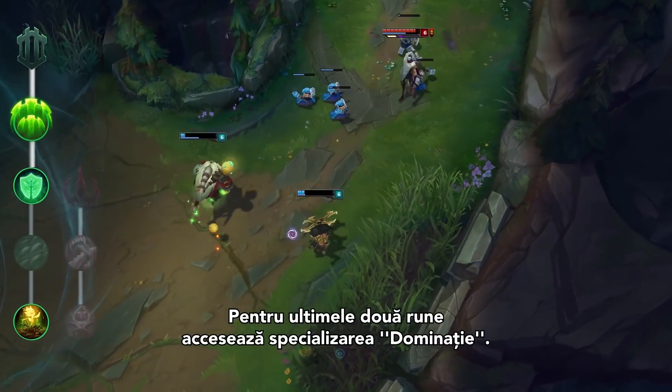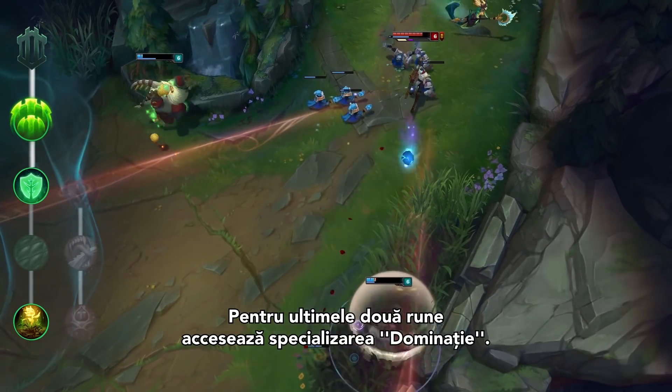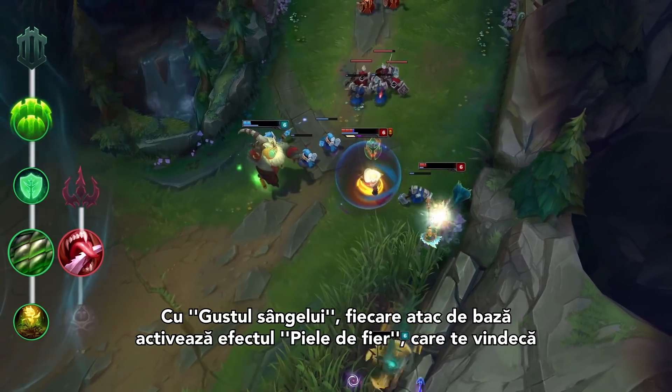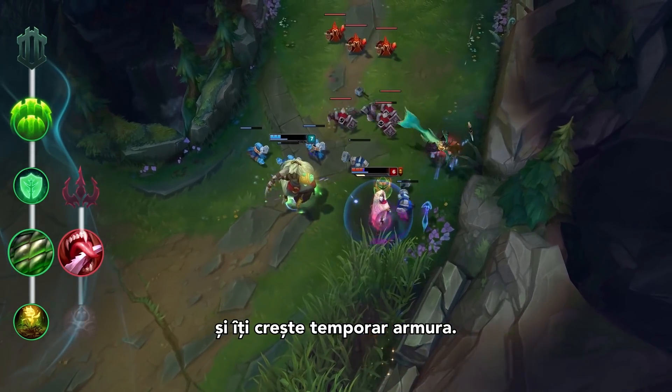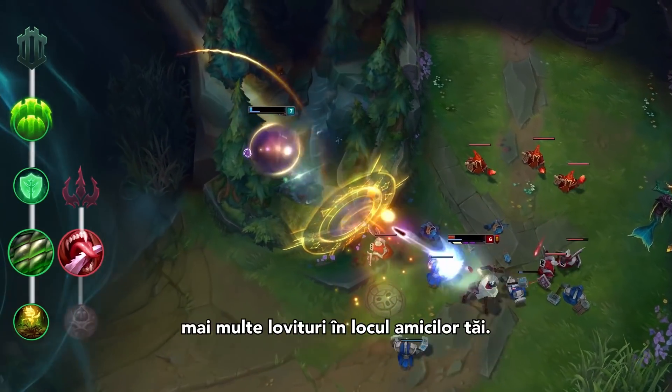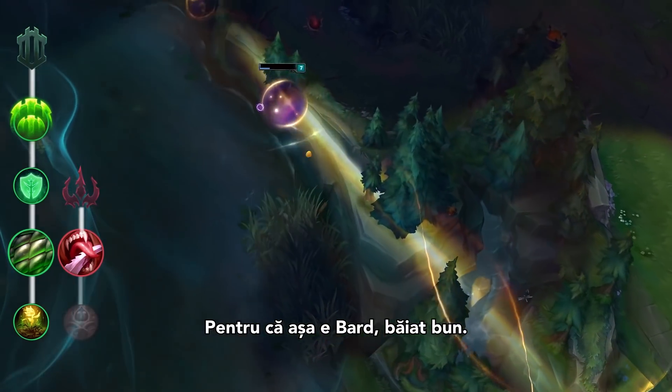Dip into the Domination path for your final two runes. Taste of Blood will make every auto attack you cast activate Iron Skin, healing you and temporarily increasing your armor. Combine this with tanky support items like Randuin's Omen so you can take more bullets for your friends. Classic Bard.